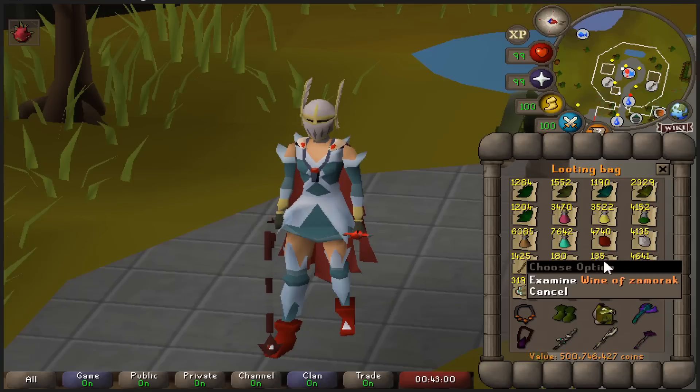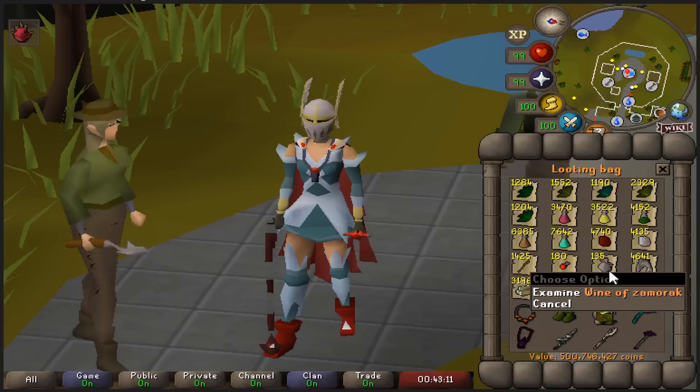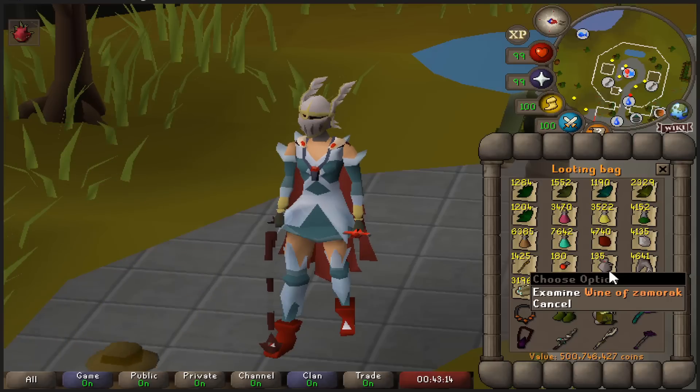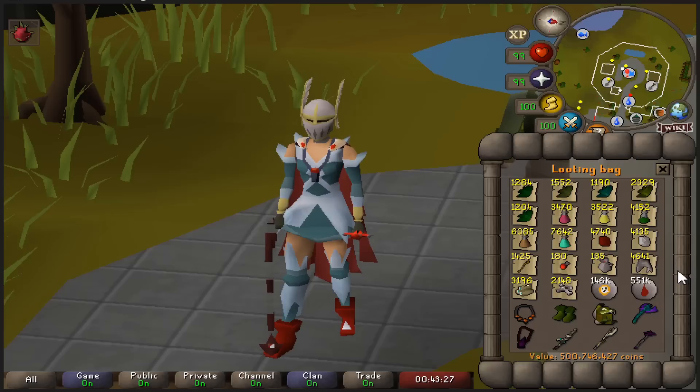Wines of Zamorak, also from Cerberus. I should do the Wilderness Diary so I can telegrab them noted, but my stubbornness prevents me from making range potions because I want to make them all with noted Wines of Zamorak. So a lot of PVM content I do is without range pots, and it hurts.